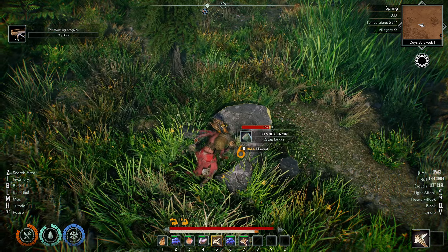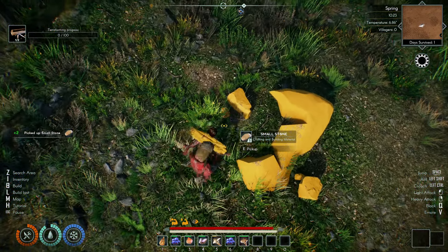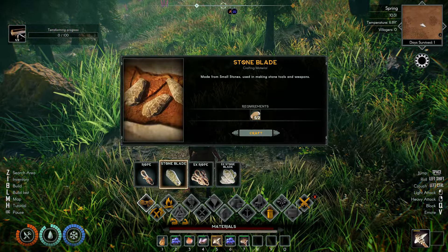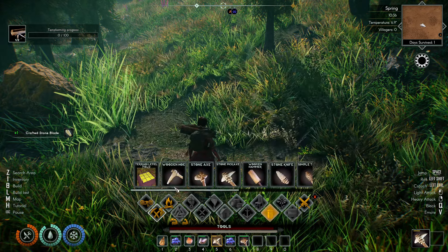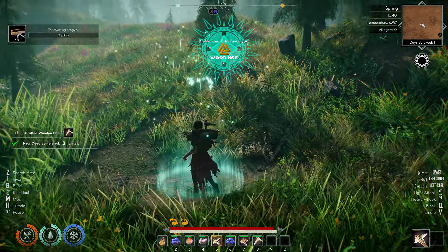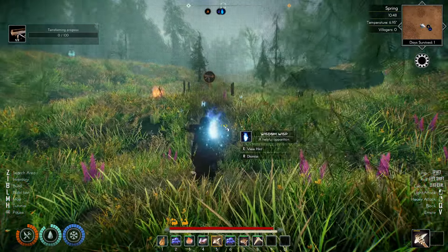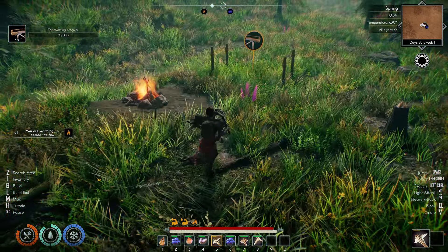We just want to get some smaller stones. Let's go get ourselves a stone blade, then we get a wooden hoe. Achievement for a wooden hoe — that's what kind of worries me. Every time I get an achievement for crafting one wooden hoe in a game... But I really, really enjoy this, one of the ones I've been looking forward to.